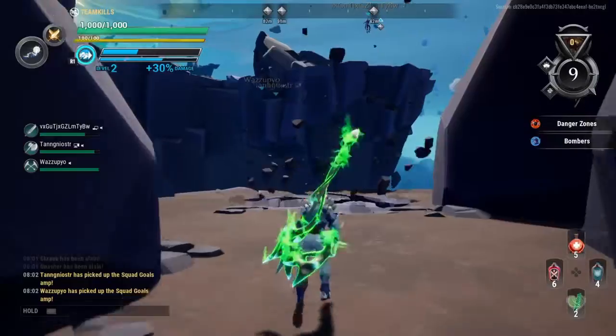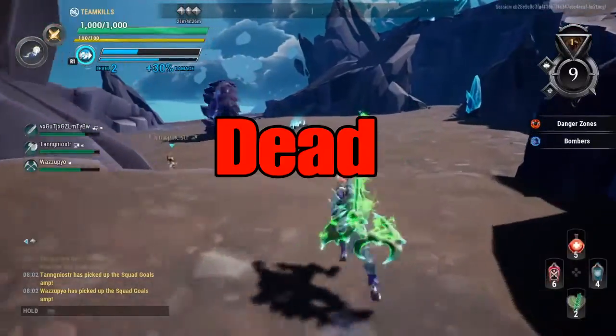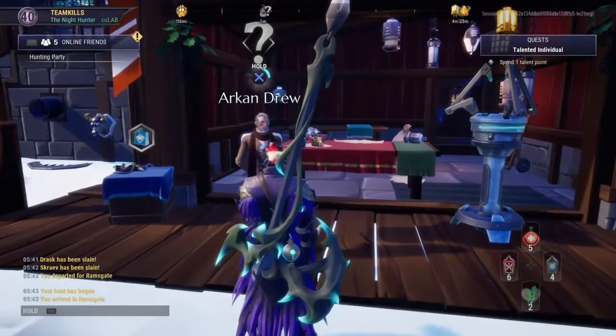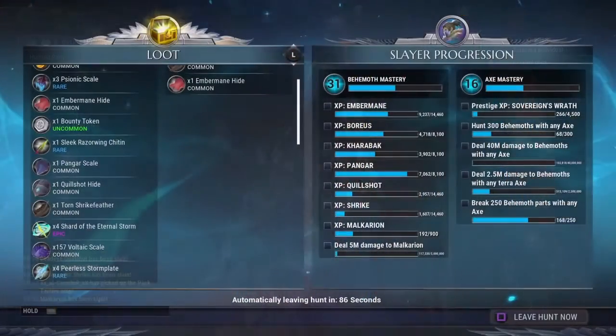So once you make your pick, the vent's going to open up and shoot you to the next round. You're going to do this 4 times until you're done, or you're dead. After that you're going to return back to Ramsgate and talk to Arkin Drew again. He's going to ask you to buy 1 talent point on your brand new amp upgrade skill system with the crystals that you just got.